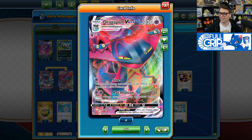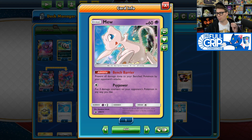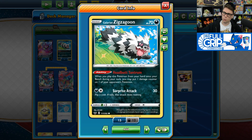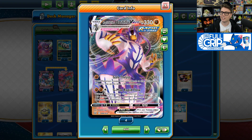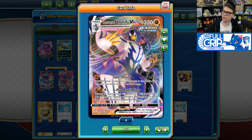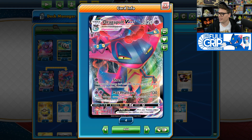One of the major drawbacks to playing Rapid Strike Urshifu VMAX is that it is easily walled off by Mew from Unbroken Bonds or Sun and Moon Promo 215. Mew has the Bench Barrier ability, which prevents all damage done to your opponent's bench Pokemon by your opponent's attacks. This is where Dragapult comes in. Damage counters placed is different than damage dealt, so Max Phantom's damage counters placed goes through Mew's Bench Barrier ability, meaning that you can place five damage counters on your opponent's Mew even when it is on the bench. Then you can use your Galarian Zigzagoon with its Headbutt Tantrum ability to easily dispose of those troublesome Mew.